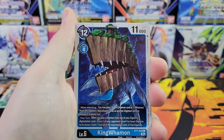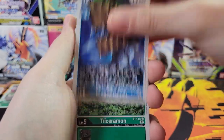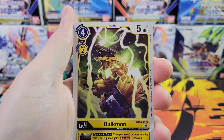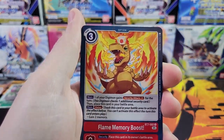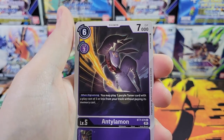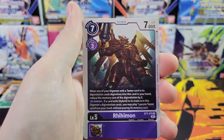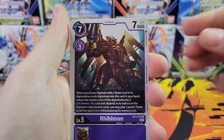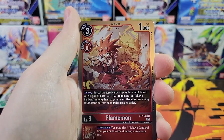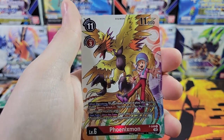I'll probably go a little bit slow until we've seen all the commons at least. Kingwamon - it's like a whale. Triceramon, Bulkmon. Get that protein. Flame Memory Boost. Antilomon. Tidal Wave. Cocomon. Ryamon. Uncommon Aldamon. Flamemon Rare. Pretty cool.